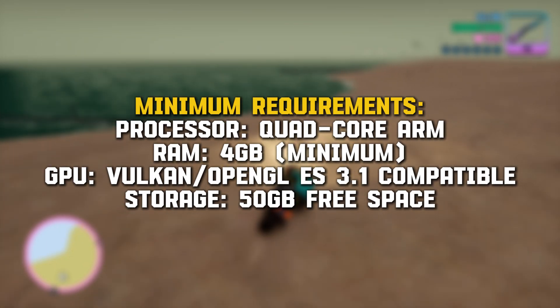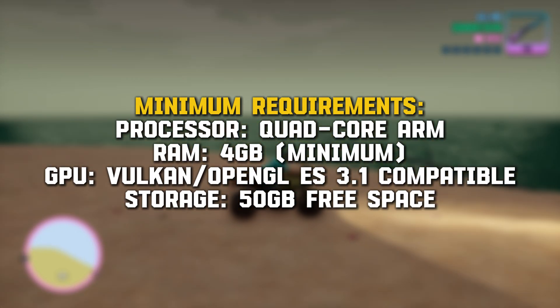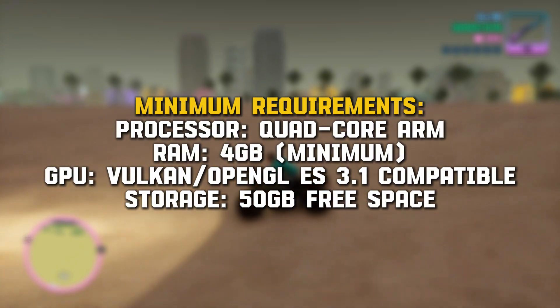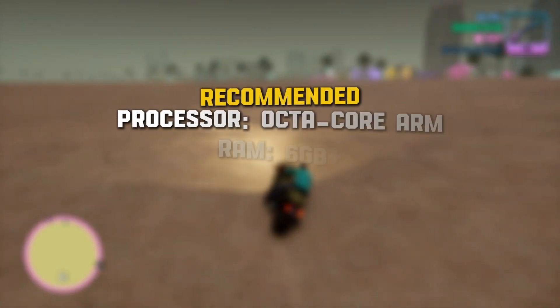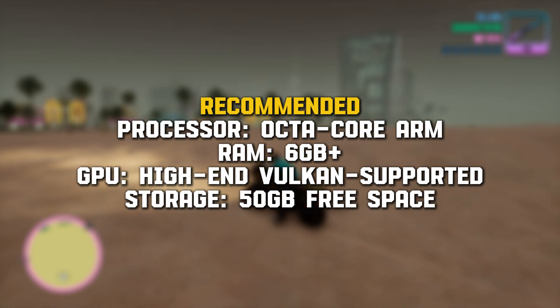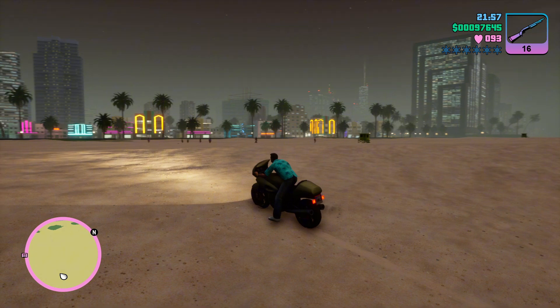Now let's talk about the system requirements for APS3e. At a minimum, you need a quad-core ARM processor, 4GB RAM, a Vulkan or OpenGL ES 3.1 GPU, and enough storage. For best performance, an octa-core processor, 6GB+ RAM, and a high-end Vulkan GPU are recommended.